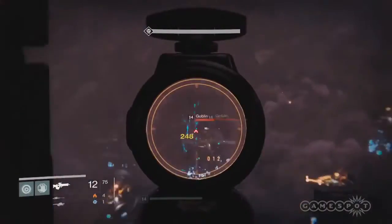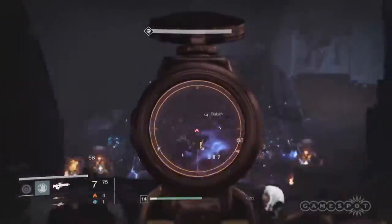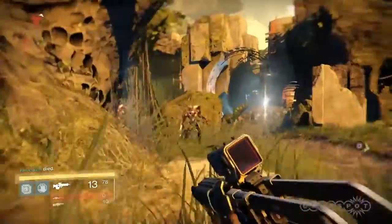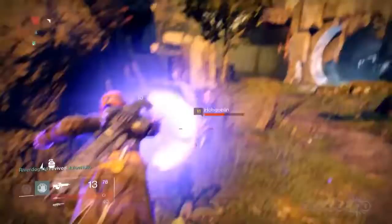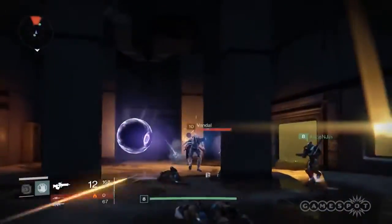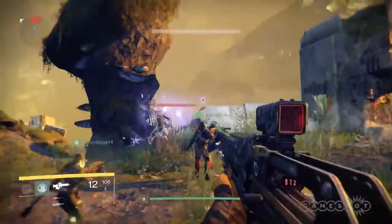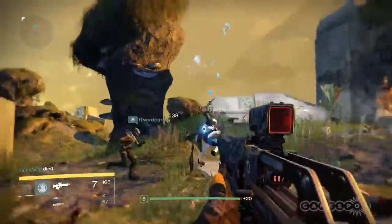The starting grenade of the Voidwalker is much like a weaker version of the Nova Bomb, as it creates a damaging vortex in much the same way. These two abilities add an element of crowd control to the Warlock that strengthens the class's secondary role as a support class. The Voidwalker's other grenades are a scatter bomb, which I found greatly underpowered, and the Axion Bolt, which seems to be some sort of Sith Lord chain lightning ability that I have yet to unlock.